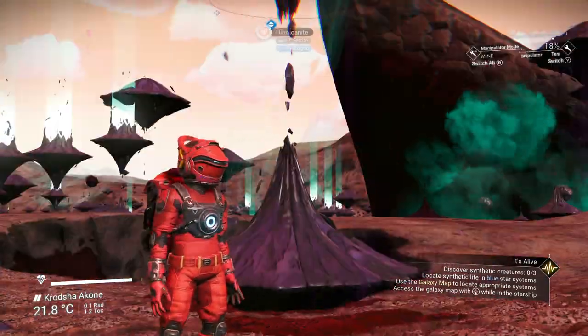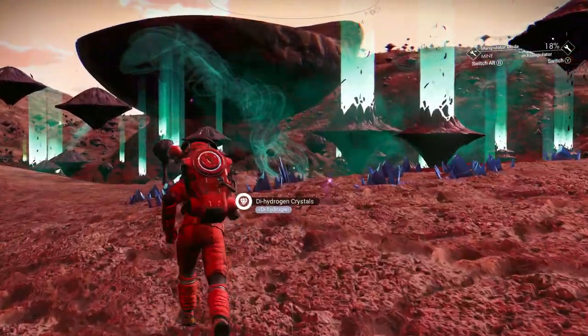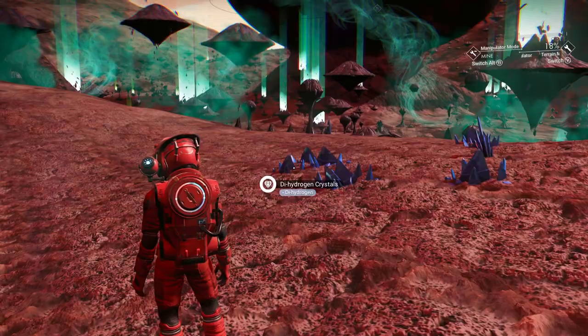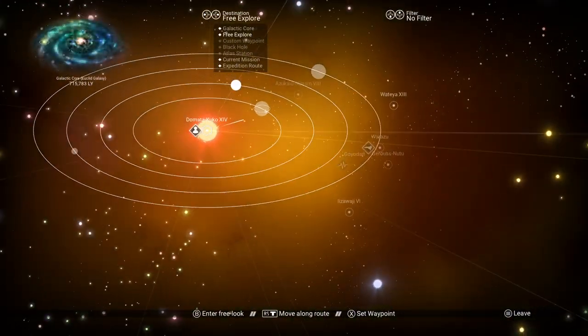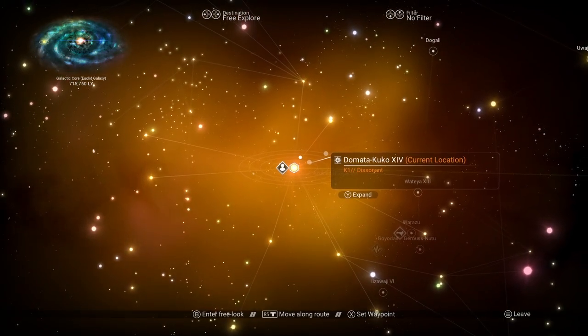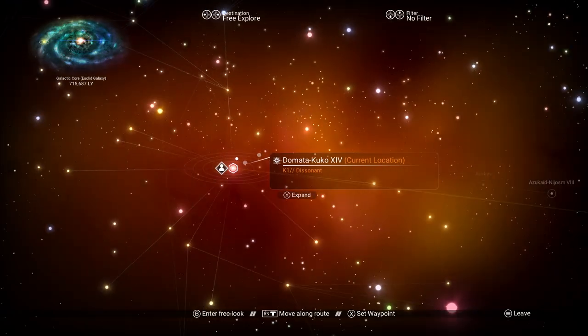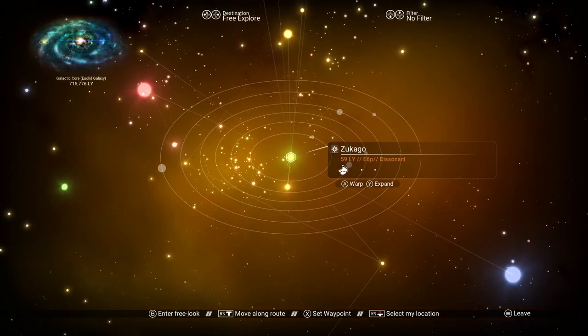As awesome as this planet is, I think it's time to move on. Let's continue on going through the galaxy map. We need to get to a green star planet — we need to free explore it. I see one, this one, 59 light years away.